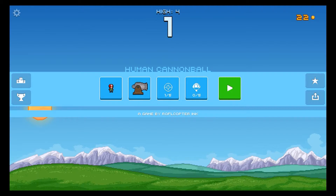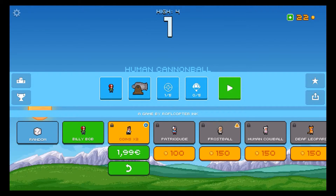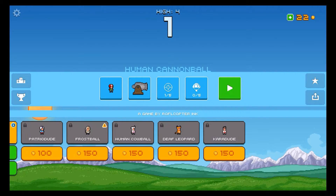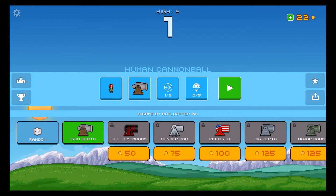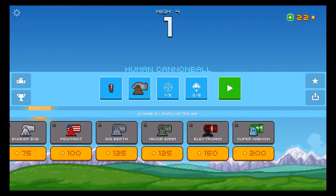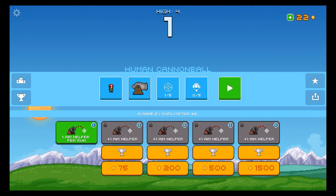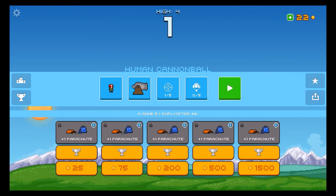Let's go through the store quickly. The standard character is Billy Bob. If you pay a little money or grind and collect coins, you can unlock more characters like the Patriot dude, Frostball, and so forth. There are also different cannons you can unlock — like Big Birder — as well as boosters like a plus-one aim helper, which cost coins too. And there are different parachutes; the parachute is one feature we can use in the game.